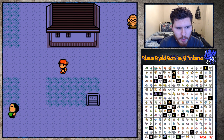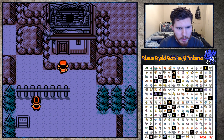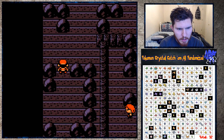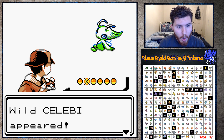Also, I can go back down to Goldenrod after I get the Eevee - I can also get the Pokemon which is usually Kenya, but it'll still be named Kenya even though it won't be the same Pokemon. Oh, here we go - here's an encounter. This is what I wanted to get - oh, Celebi! Dude!